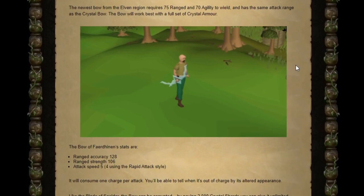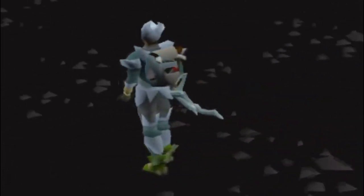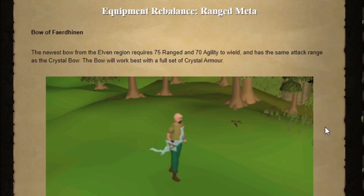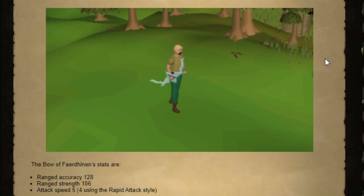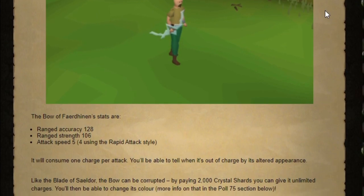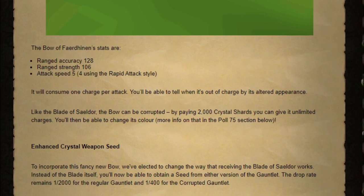So the equipment rebalance changes for the range meta have landed. I'm not going to go into these in detail — essentially the blowpipe has been nerfed. There's a new bow, the Bow of Ferdinan, that you can now get from the Gauntlet and Corrupted Gauntlet. It looks like a pretty handy weapon. It's going to be useful for God Wars, and also very handy at Chambers of Xeric. I've got one crystal armor seed out of the six you need for the full crystal armor set. We'll obviously need a lot of crystal shards to charge the armor and get the corrupted version of the bow. It's a 1 in 400 drop rate, so let's head back to Corrupted Gauntlet and see if I can get lucky.